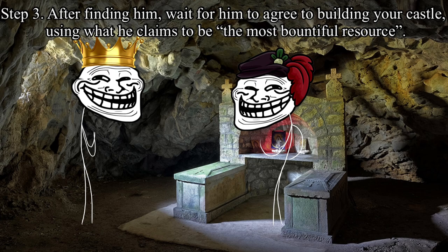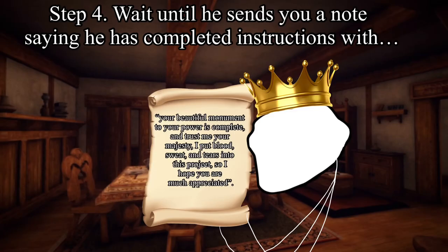Step 3: After finding him, wait for him to agree to build your castle using what he claims to be the most bountiful resource. Step 4: Wait until he sends you a note saying, 'Theus, completed instructions — your beautiful monument to your power is complete, and trust me your majesty, I put blood, sweat, and tears into this project, so I hope you are much appreciated.'